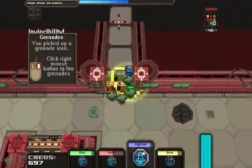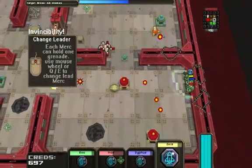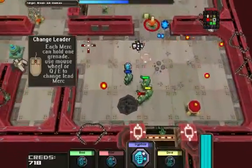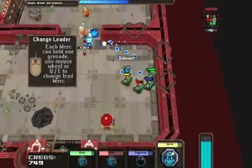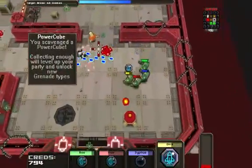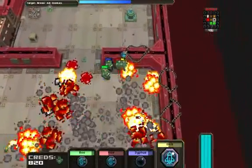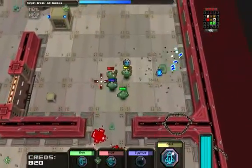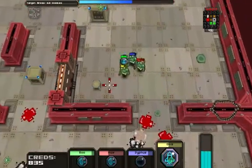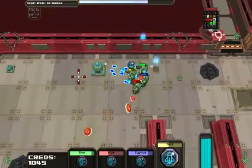Is that a zombie? That's a zombie. So don't need to change. Far down here is your ammo. You can hold it now. You can do short bursts, but that's not very useful. Try not to spam it too much.